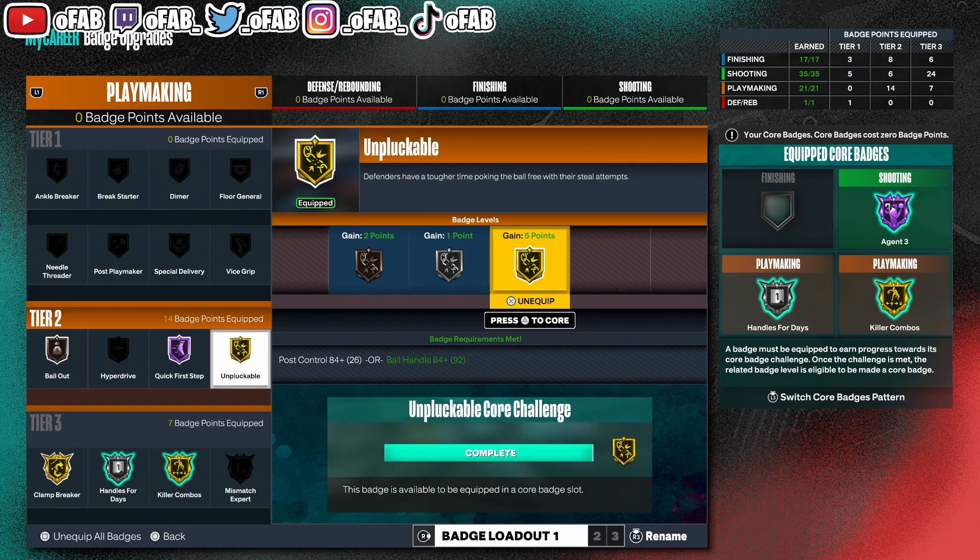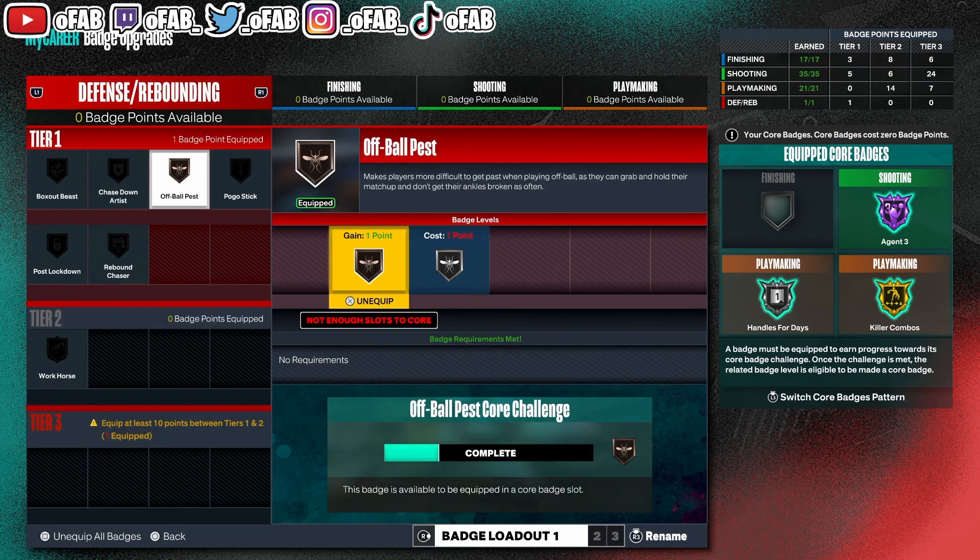For defense, I hold on to people's jerseys so much on the cut that I could core Off-Ball Pest, but I double-cored playmaking and it took away my defense slots. This is the best match to have if you're a point guard with no defense: you want Off-Ball Pest because if you get cut on in the corner — when you're guarding the corner in the Park — if your man cuts, he's going to get past you every single time. But Off-Ball Pest on bronze helps you bump the offensive player and gives your team some defensive help. The second most important badge is Box Up Beast — obviously we can't get it on this build.